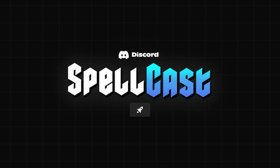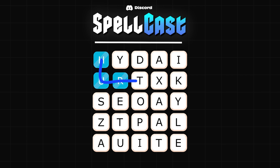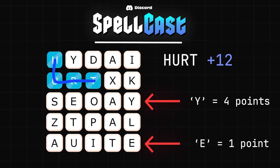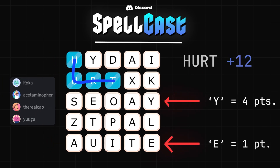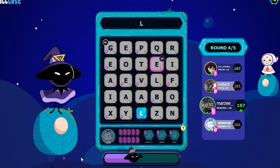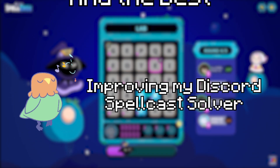Spellcast is a Discord game where you're given a grid of letters in which you need to create words by connecting adjacent tiles. This earns you a certain number of points depending on the rarity of the letters used or the length of the word you play. Several people take turns against each other and whoever has the most points at the end wins. It's a fun game, although I'm not a very good player myself, so let's write a program to find the best moves for us.